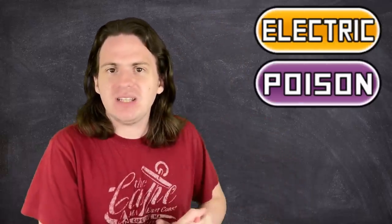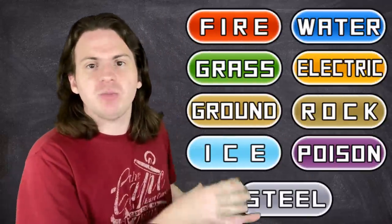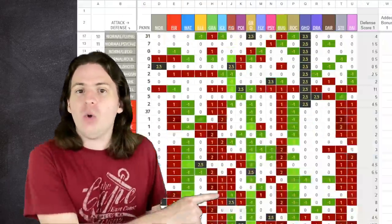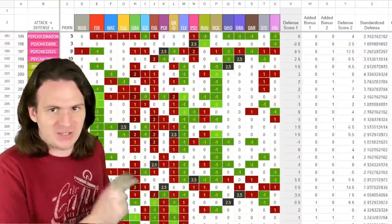There are certain types that have added benefits — things like immunities to certain status conditions, beneficial interactions with the weather, stuff that my initial calculations didn't account for. Of the 18 types, these have some sort of added benefit that we haven't already accounted for. So let's move that defense slider up one more for each of these, or two for any combination of these two types.